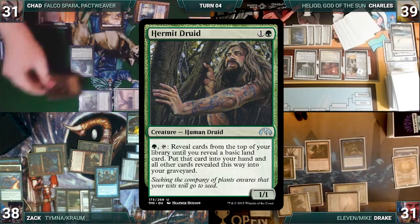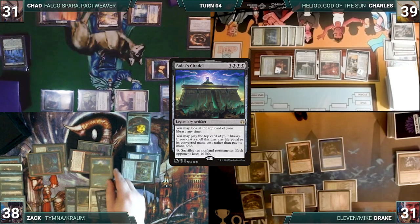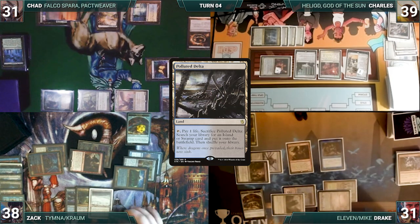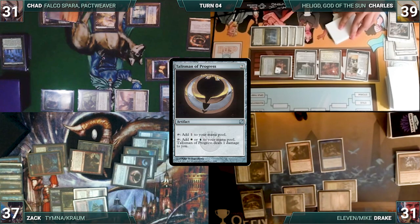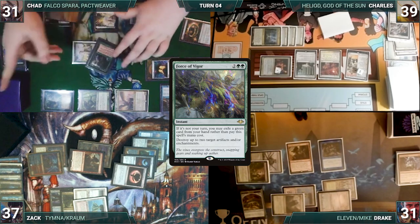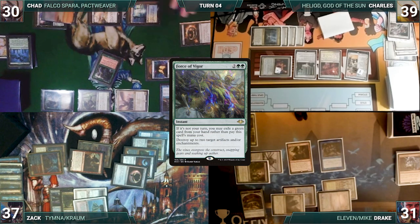Chord resolves and Chad fetches up a Hermit Druid onto the battlefield. Then Windfall resolves. Each player discards their hand and draws 11 cards. Next, Zack casts Bolas's Citadel, not paying for either Rhystic. It resolves, and Zack looks at the top card of his library. He cracks his Polluted Delta, pays a life, and fetches up a Volcanic Island onto the battlefield. He cracks some of his treasures to help cast Arcane Signet and Talisman of Progress, not paying for either Rhystic. Zack passes. At the end of Zack's turn, Chad casts Force of Vigor, exiling Worldly Tutor, targeting Zack's Bolas's Citadel and Drake's Rhystic Study. Drake's Rhystic and Archaic trigger. Chad taps his Horizon Canopy to help pay for both. Kraum triggers and Zack draws. Force of Vigor resolves, Zack's Citadel and Drake's Rhystic are destroyed. Zack then discards to hand size, and the turn moves to Chad.